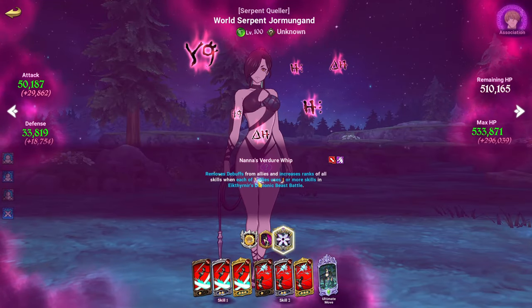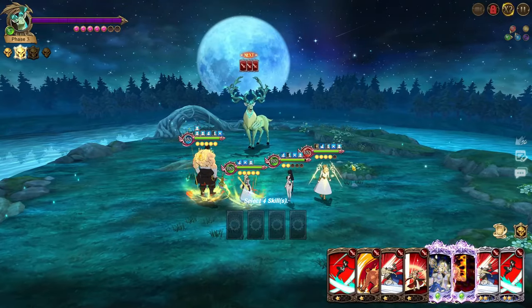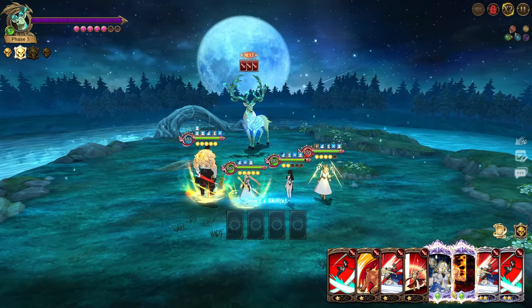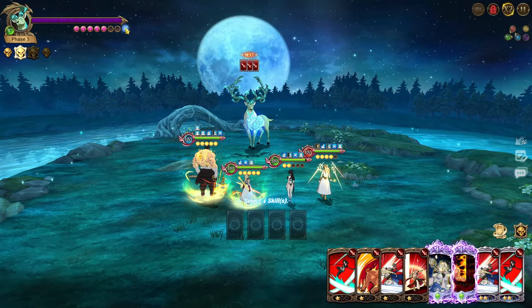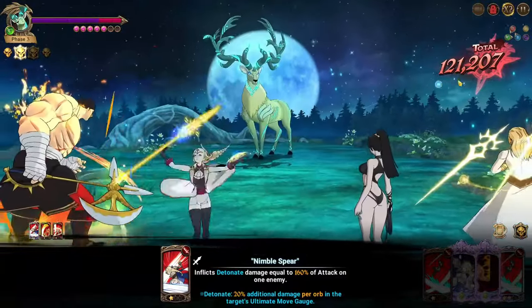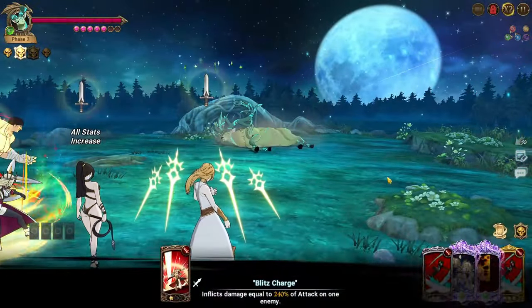Jormungand's holy relic removes debuffs from all allies and increases ranks of all skills whenever you proc her passive — so you'll get skill rank-ups through the relic, not through skill use, which means it doesn't trigger the boss's rank-up passive. This phase has a 25 HP damage cap; you need to use four different cards to move through it. What I like to do is double Brunhild cards, then Escanor, then Frayer — Brunhild hits the 121,000 damage cap, Escanor hits 121,000 with single target, and Frayer hits 121,000 to confirm the kill.